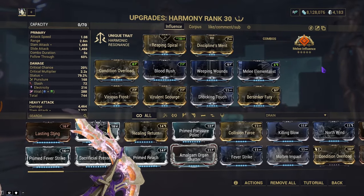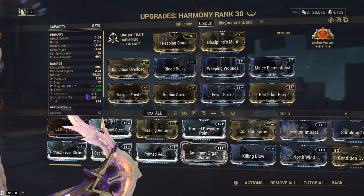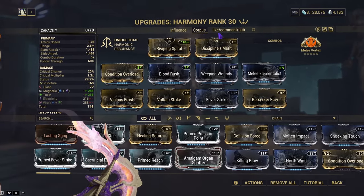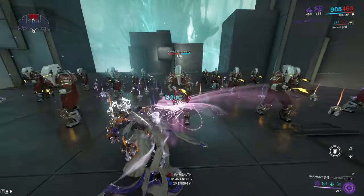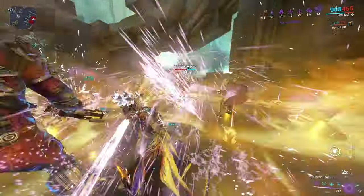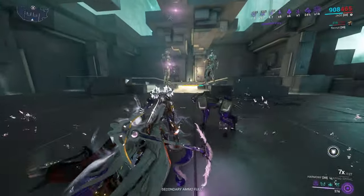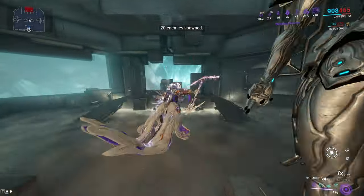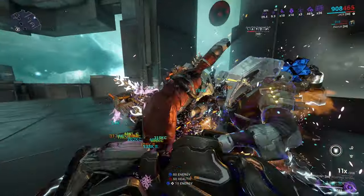Now obviously, I had said I made a corpus build. So what does the corpus build have? Basically the same thing as the influence build, except now we're using magnetic and toxin and using melee vortex instead of melee influence. But we're still using basically all the same stuff. It performs basically the same as the other one — you try to get a kill, take advantage of your priming pet, and then just hit an attack to clump them all together. With vortex, we're able to suck them in and then get an easier attack off across the entire board instead of having to basically run around and attack them.